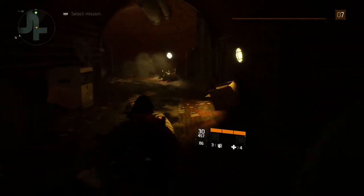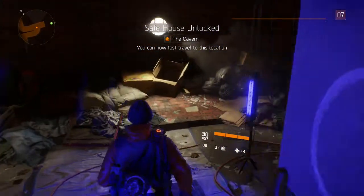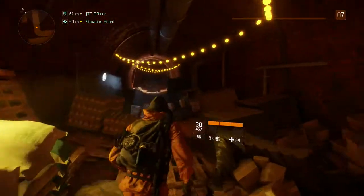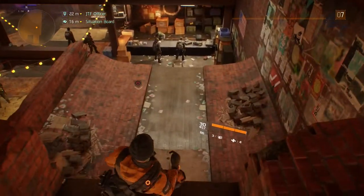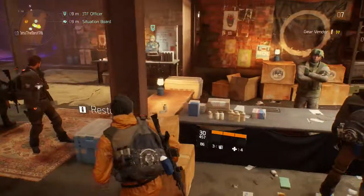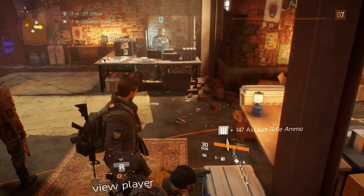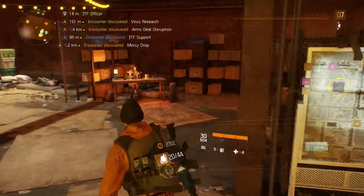Looks like we found another safe house — this is good! What is this called? The Cavern or something like that. Wow, you have to go deep down. Oh my god, I thought I was going to die there for a second. Wow, this thing is far. There we go — all right, here we are. Restock real quick. We got some side missions — we'll read the board and discover some encounters and all that.